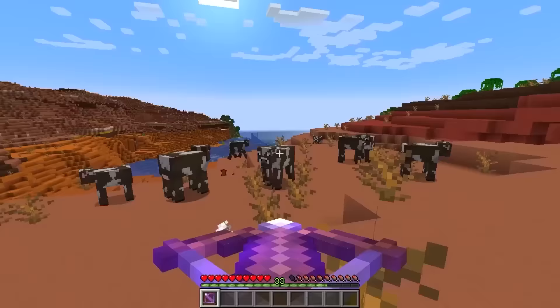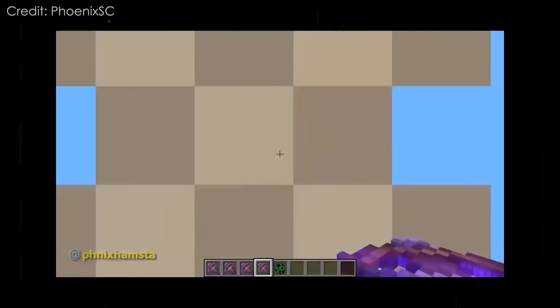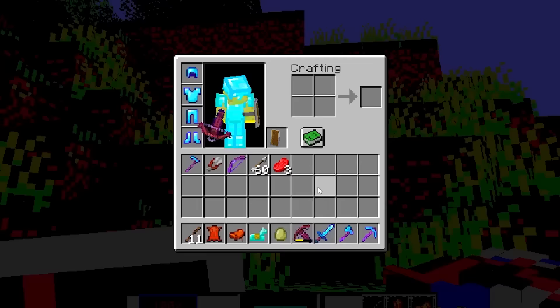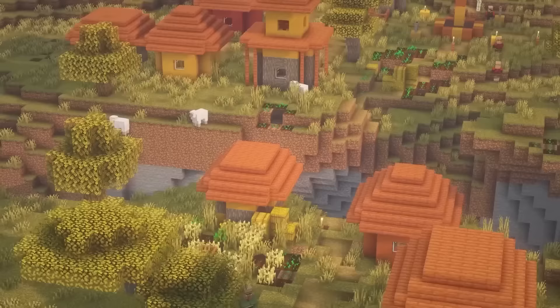Multishot is one of the strongest enchants in the game, but shooting 3 arrows is kinda lame. How about shooting 100 arrows at once? In the 3D shareware update, you could find crossbows with multishot as high as level 12. This was an incredibly rare villager trait, only having a 0.14% chance.